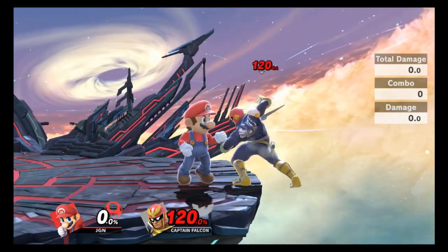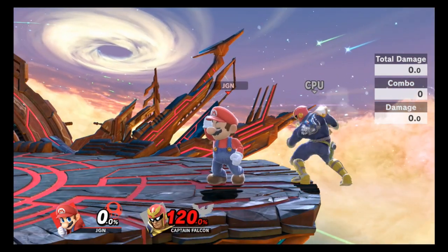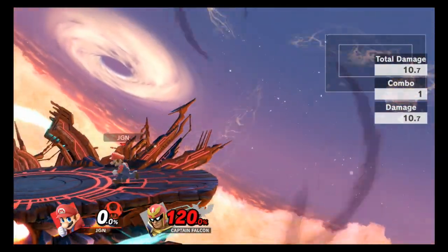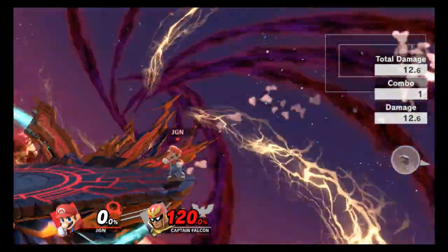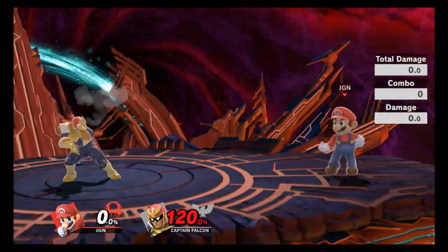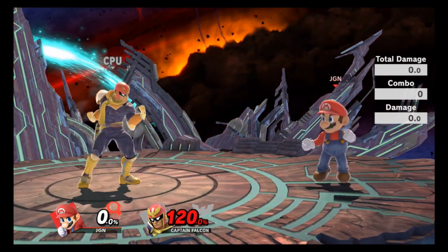I'm going to try to show you guys this. I'm not the greatest at ledge trumping when someone's already grabbing ledge, but I can do it fairly consistently if no one's on the ledge. I'm going to attempt it right here — and yep, there it is — and then you can punish accordingly. I'm going to put some directions in the description below if this video wasn't enough for you guys.